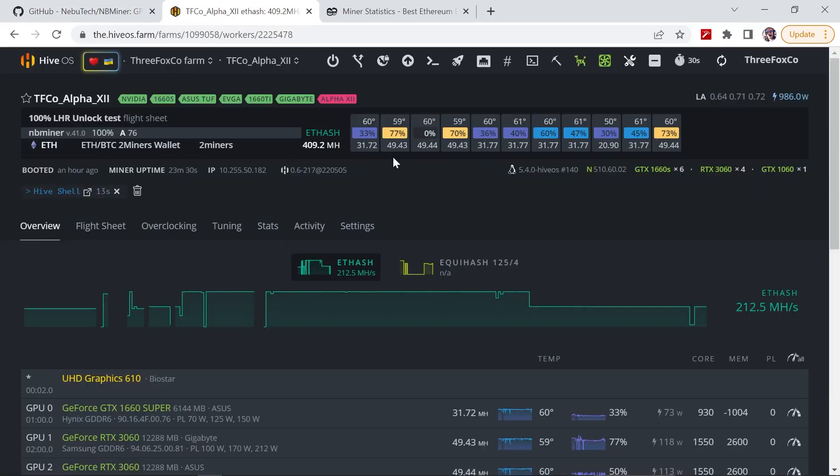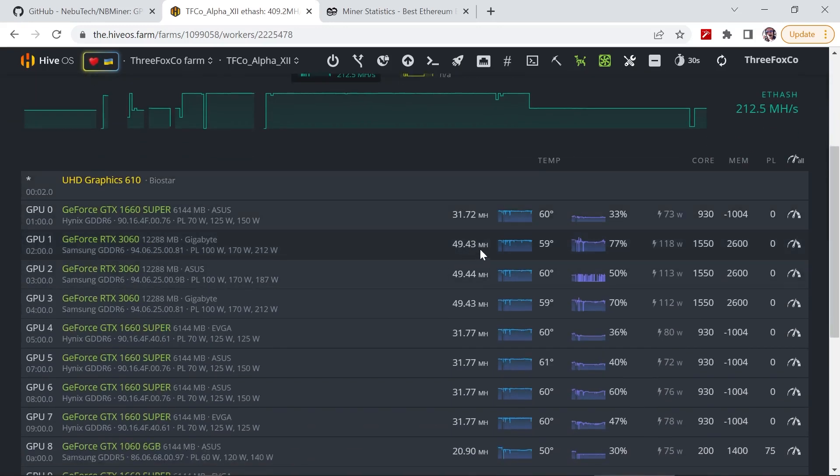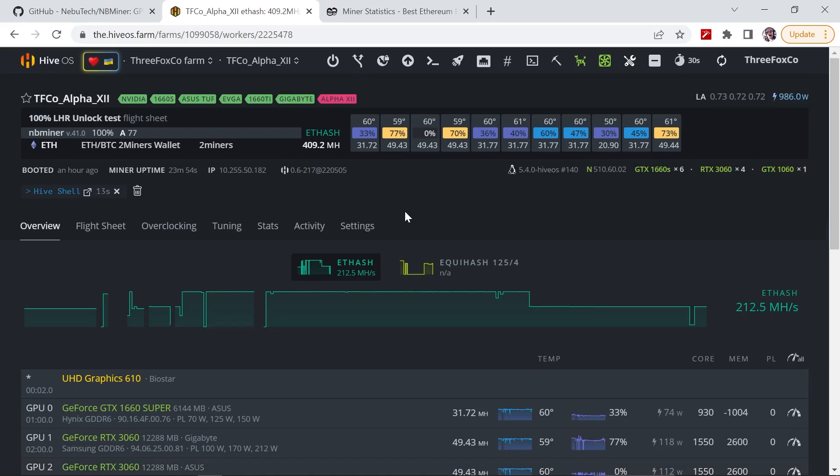If we go over into HiveOS, you can see that I've got my 3060 LHR version 2 GPUs. I've got this one at 49.4, this one at 49.4, the third one at 49.4, and another one at 49.4 megahashes per second. You can see I'm running this within HiveOS.